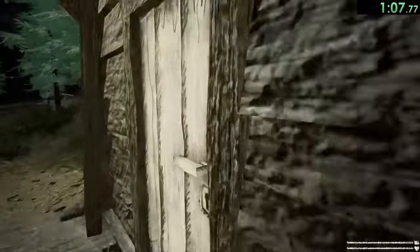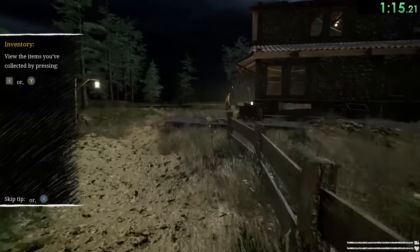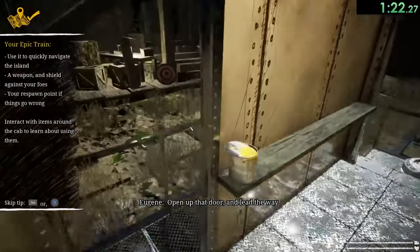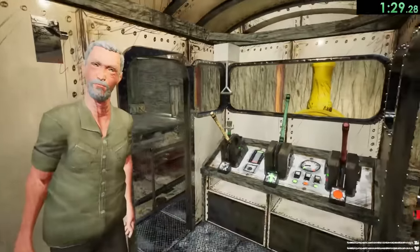Once we make it over to this building, we're just opening the door, picking up the key, and jumping past that fence. Eugene didn't want to come with us — he's just waiting over here. We're going straight over to the train. We're going to use the gun, go to Eugene, talk to him, and then we can start the train right away instead of going through all the other stuff.